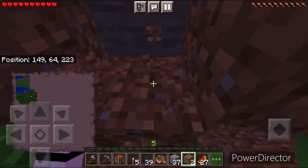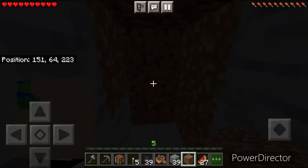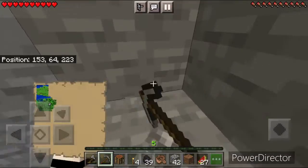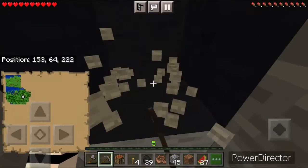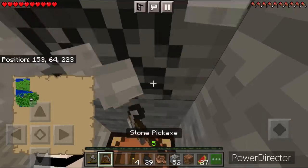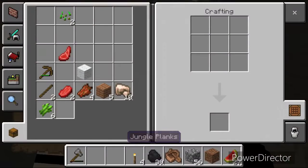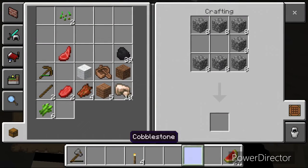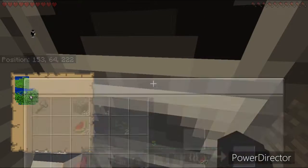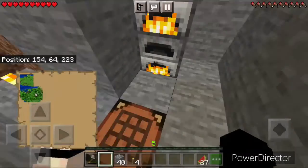I just dug in a little, and as soon as I turned to cover it, there was a creeper right there — I got scared. So I put down a torch for safety; that torch is gonna light up the area. I dig out this little area to chill in. I realized my pickaxe is about to break so I put down a crafting table. Instead of making another pickaxe, I make two furnaces. I put them down and I'm like, let's get some food cooking and let's put this iron to smelt.